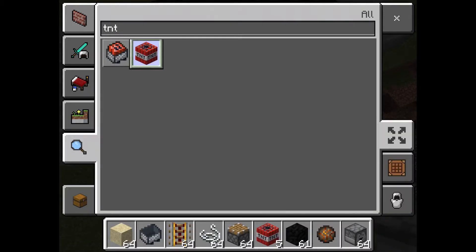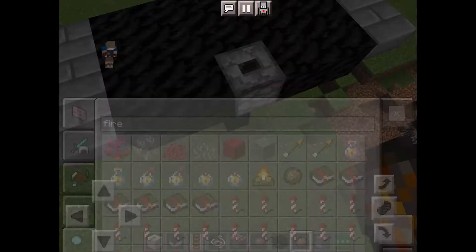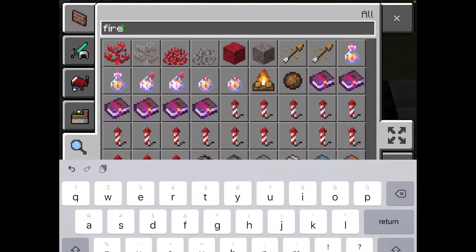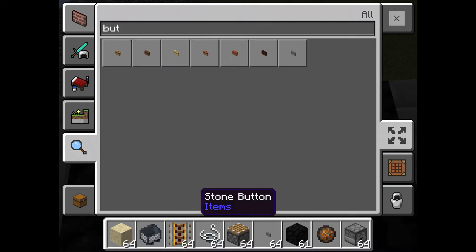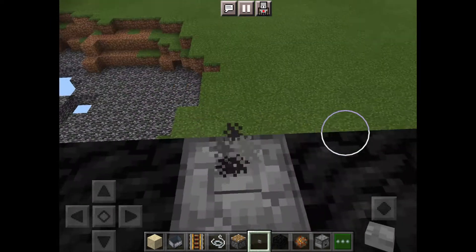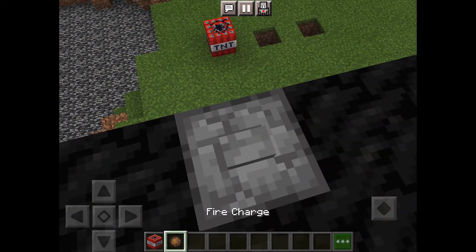Then you're gonna get TNT, and those are gonna be kind of like pumpkin bombs — put those in. You're also gonna get a fire charge and put that into your droppers as well. Once you have both of those in the dropper, you're gonna get a button — I'm just doing a stone button. You're gonna crouch and place the button on top of it, and then like in the show, the bomb pops up. It actually kind of does that, so you can place it down and explode it kind of like a pumpkin bomb.